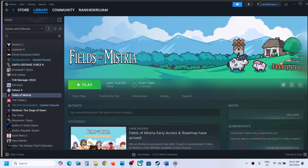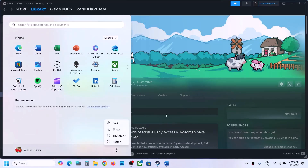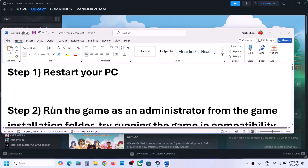Hello guys, welcome to my channel. Today in this video I'm going to show you how to fix when you are unable to launch a game on a Windows computer. The first step is to simply restart your computer, and after the system restart, try launching the game.